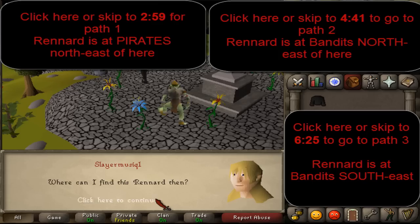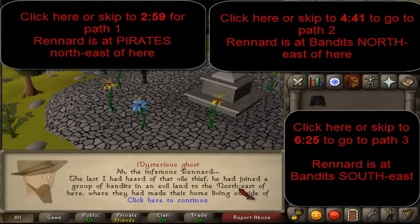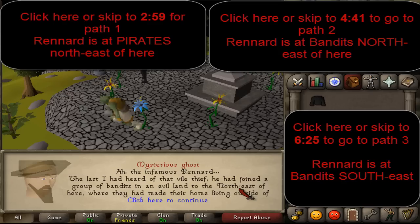There are 3 different paths that the ghosts are located to get the other ghostly items. If he says something about pirates and northeast, that means you have path 1. If he says something about bandits and thieves northeast, that means you have path 2, and that you will need to have 31 prayer to get the hood and the cloak. If he says something about bandits and thieves southeast, that means you have path 3.